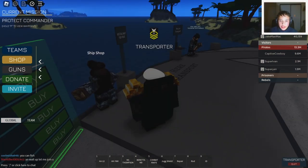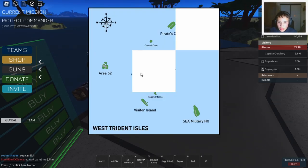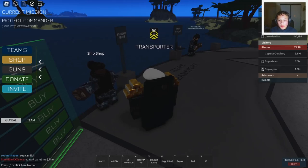As a transporter, you'll need to be familiar with the map and its various locations. Spend some time exploring the map and learning the fastest routes between key points — this will help you transport visitors and personnel more efficiently, giving your team an edge in the game. You can access the map by pressing M or pressing this compass up here. You'll be wanting to travel from Visitor Island over to Military HQ.